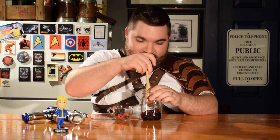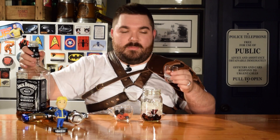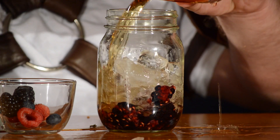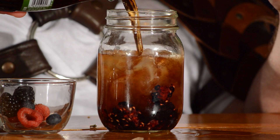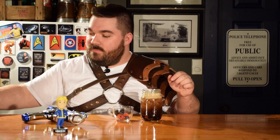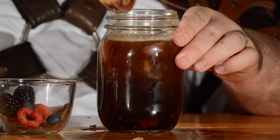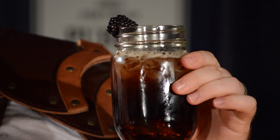Those seem nice and muddled. Remember that ice we talked about earlier? That seems like enough ice. In this small glass I'm going to add just one really good shot of whiskey — and then just a little more, because the world's ending, why not? Top it off with your cola. Use your muddler, give it a good stir. Maybe throw in an extra berry for garnish. And there you have the most fancy apocalyptic cocktail you can think of, really.